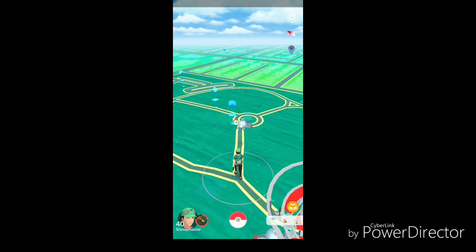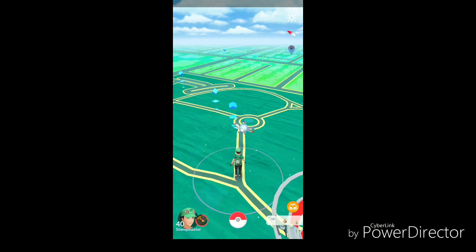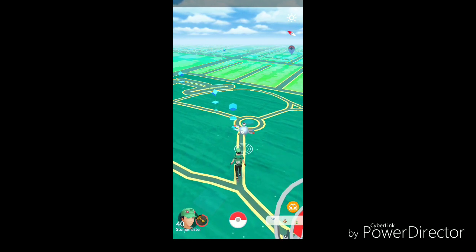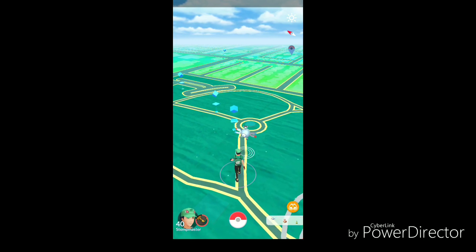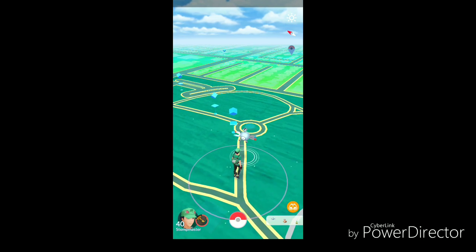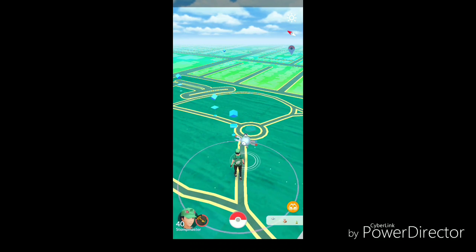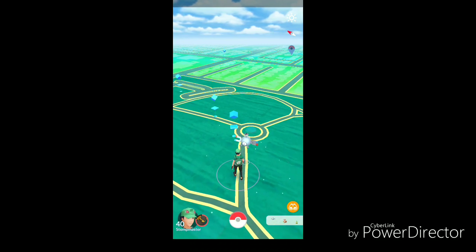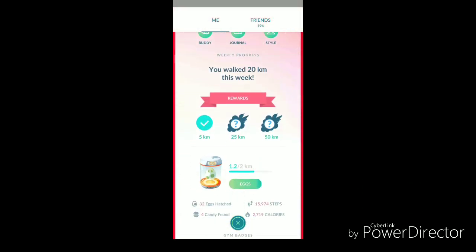Let's talk about Adventure Sync. This is a new feature in Pokemon Go where it links your walking steps to your game where you don't have to have the game open — while it's playing in the background, your phone's off or whatnot, you will still have this feature. So when you're walking, it will still calculate steps, egg distance, and your total distance.